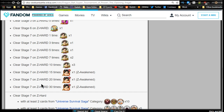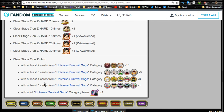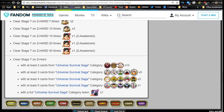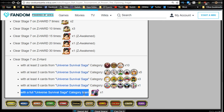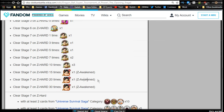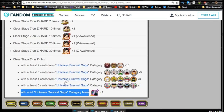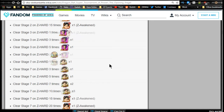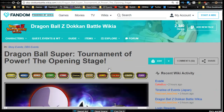Stage 7 cleared 1, 3, 5, 7, and 10 times gives Caulifla medals; 15, 20, and 30 times gives more Cauliflas — they're clearly assuming you'll be grinding for super attack 10. On stage 7 Z-Hard with at least 2 Universe Survival Saga cards you get Gregory bubbles and Jerome medals; at 3 cards you get awakening medals at every level up to 5 cards; with a full Universe Survival Saga team on level 7 you get an Elder Kai. Kale and Caulifla count for that category.